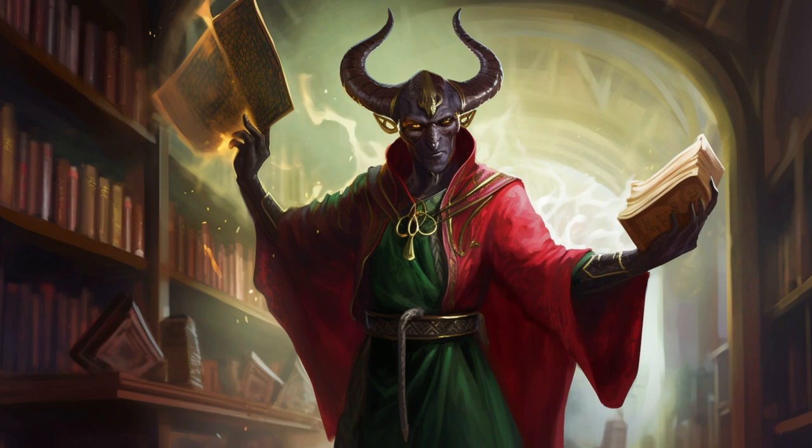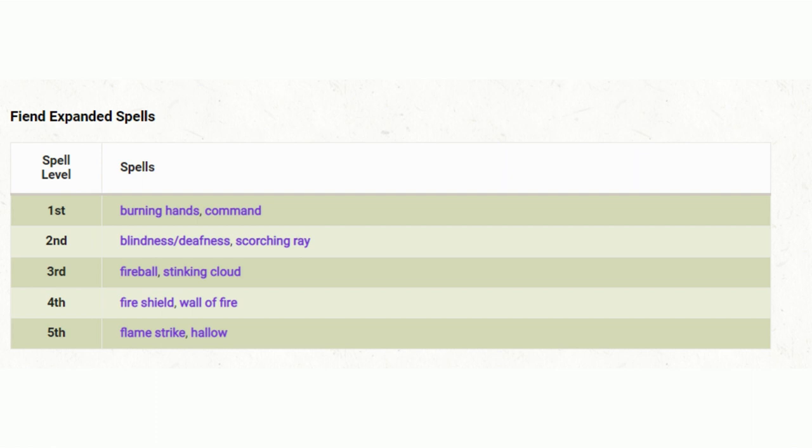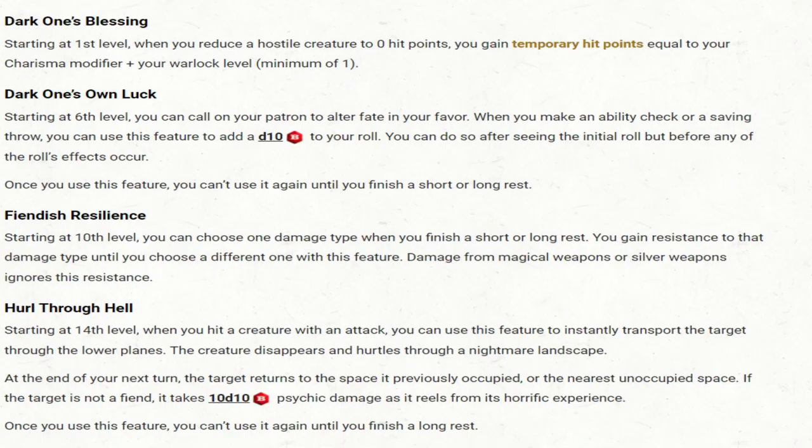Now, imagine combining this fascinating race with the Warlock class — specifically the Fiend subclass. You've got a character that's not just made a deal with the Devil, they're part Devil themselves. With this pact, they gain an expanded spell list, adding fiery and devastating spells like Burning Hands, Fireball, and Flame Strike to their arsenal. As they progress, Fiend Warlocks unlock even more impressive abilities. At 1st level, they gain the Dark One's Blessing, which allows them to gain temporary hit points when they reduce a hostile creature to 0 hit points.